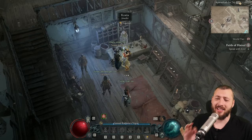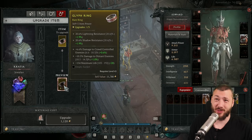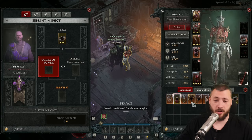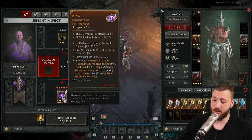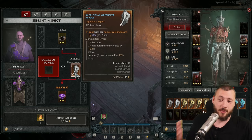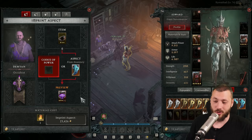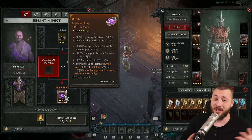Bonus tip: if you drop one of these items early as a rare and can only upgrade it three times, there's a way to salvage it. Bring it to the occultist and imprint a sacred legendary aspect — boom, suddenly you can upgrade it five times. You can also put on an ancestral aspect to turn it into an ancestral, which is also possible. So don't worry if you find it as a rare; a sacred or ancestral aspect can unlock the full five upgrades.